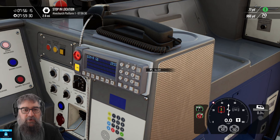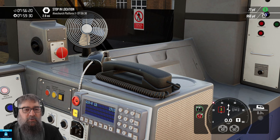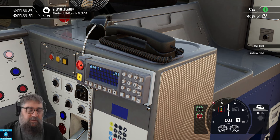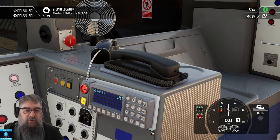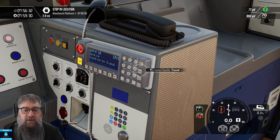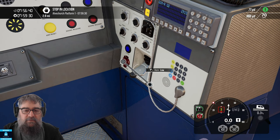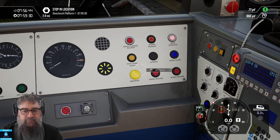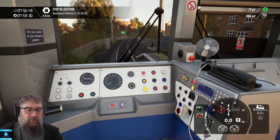This is GSMR I've just turned on. You're probably used to using phone handsets by selecting or clicking on them, but use the SG button and it'll send to the signaler and you'll get a response back. There's our vigilance — we'll have to acknowledge that. Vigilance goes off every now and again to make sure you're actually awake. Horn down here — it's a nice meaty horn.